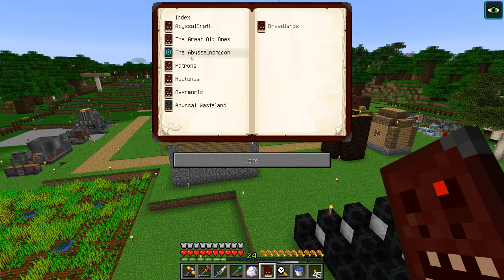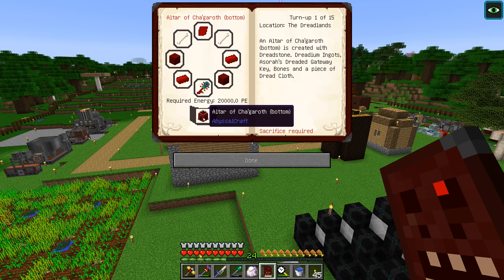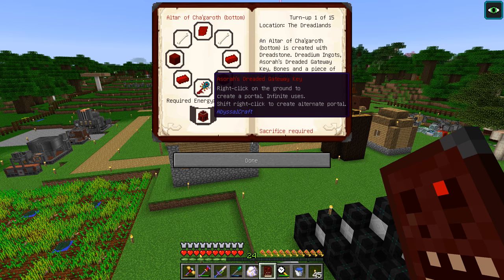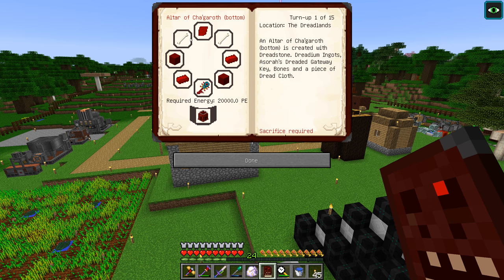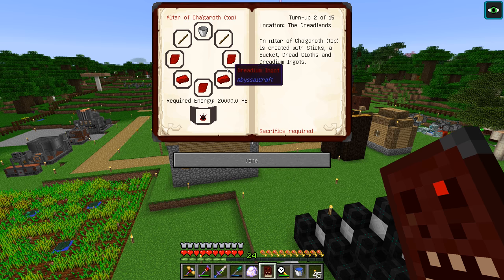Let's go to rituals under Dreadlands. This is the first piece of the altar - we need the dreaded gateway key which we've already made, some bones, dread cloth, dreadium ingots, and dread stones. We have the dreadstone already and bones are fine. Dread cloth and dreadium ingots are things we have to look at. For the top portion it also requires a sacrifice, plus more dread cloth, dread ingots, a bucket, and some sticks.